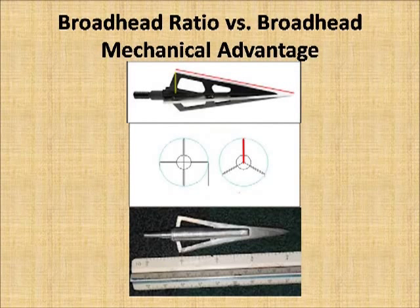Let me talk for just a minute about 3-to-1 ratio heads, because I see the term kicked around a lot now. The 3-to-1 ratio was originally developed — the term — by Howard Hill, and it referred to his 1-inch wide, 3-inch long broadhead. It roughly works out to a 3.0 mechanical advantage.